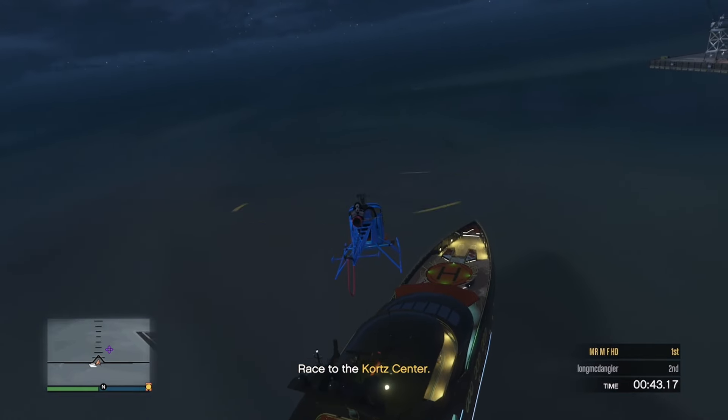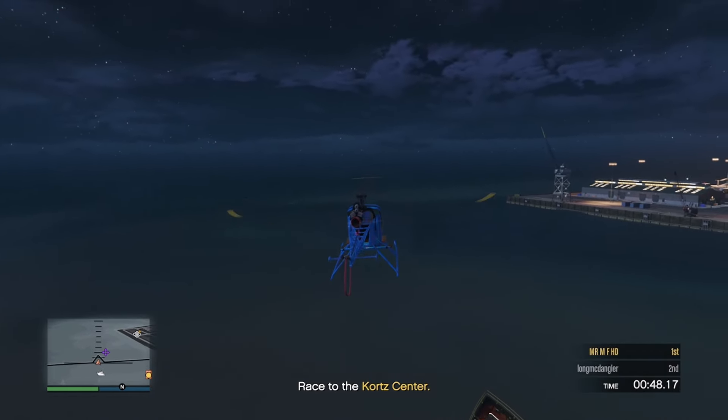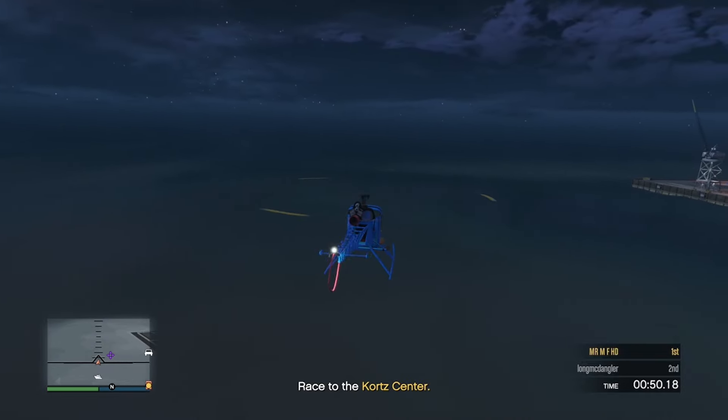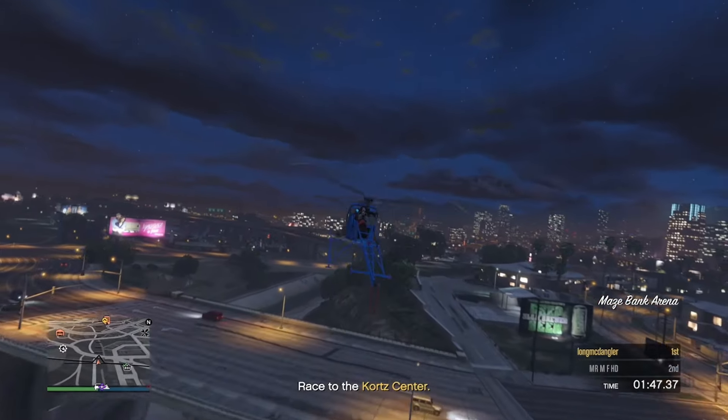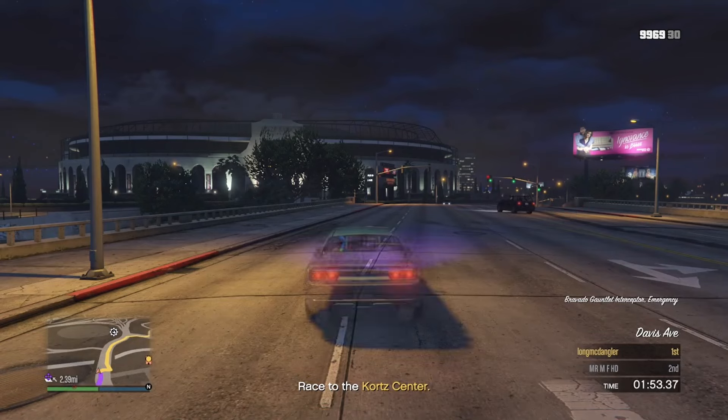I'm going to be using that new cop car. You just want to call it out and make sure it spawns. Then just fly to where you want your MOC or your Avenger to spawn and hit respawn — hold Y or hold triangle to respawn.